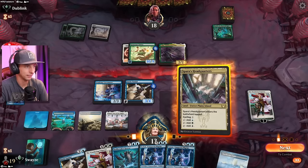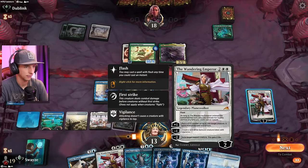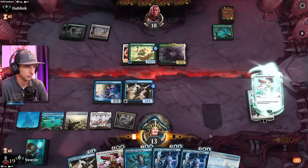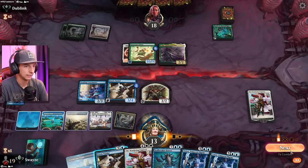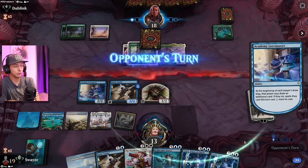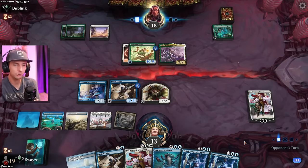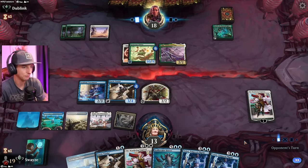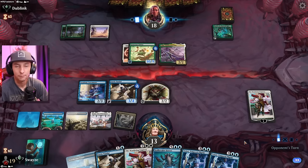A couple of tap lands — I hate to see that. How about another chump blocker? Still not really wanting to attack here. I probably should, but as long as we get to the Holebreaker Horror, we're just going to start bouncing things anyway. We're really just kind of stalling until that point, and once that happens, we're going to win the game very easily. It's all about buying time.